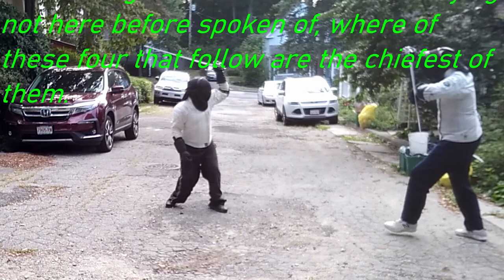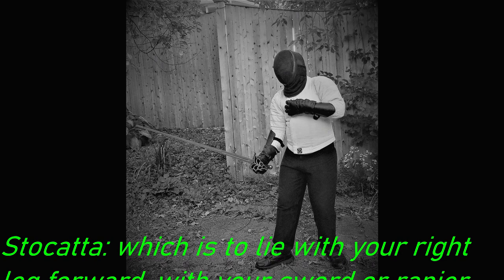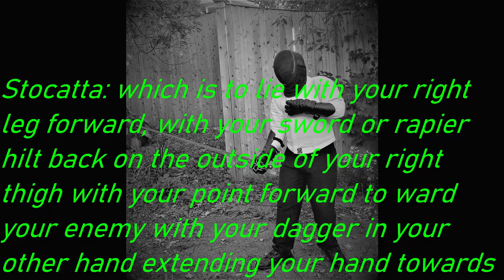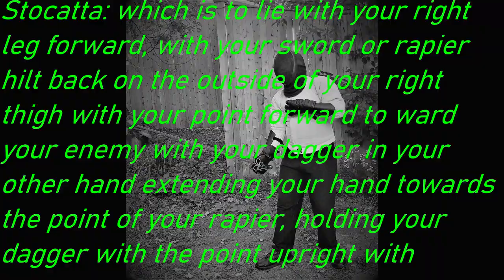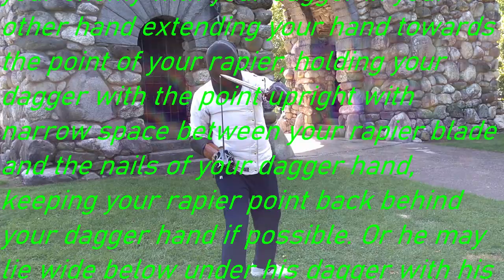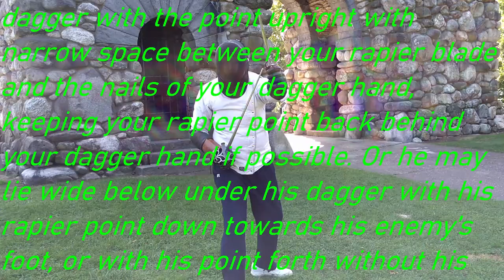Staccata is to lie with your right leg forward, with your sword or rapier hilt back on the outside of your right thigh, with your point forward towards your enemy, with your dagger in your other hand extending your hand towards the point of your rapier, holding your dagger with the point upright, with narrow space between your rapier blade and the nails of your dagger hand, keeping your rapier point back behind your dagger hand if possible.